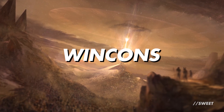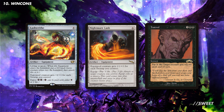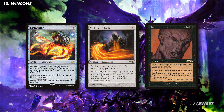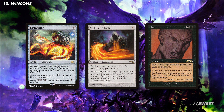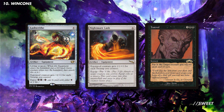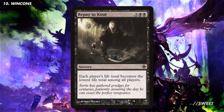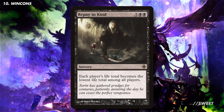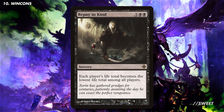Let's move on to some more dedicated ways of winning the game. First up we can equip Mortarion with some cool equipment — we have cards like Lashwrithe and Nightmare Lash that buff up its power equal to the amount of swamps we control. That should hopefully be quite a bit, and the fact we have to pay life to equip them is really nice. Then you have Hatred, which lets you pay any amount of life to buff up Mortarion's power for a turn — perfect for that 21 commander damage win. We then have Repay in Kind, which makes each player's life total become the lowest amongst all players. This is absolutely absurd if we're at a low life total with a massive board state, as we can bring everyone down to match us and finish them off with the Deathguard tokens we've already made.